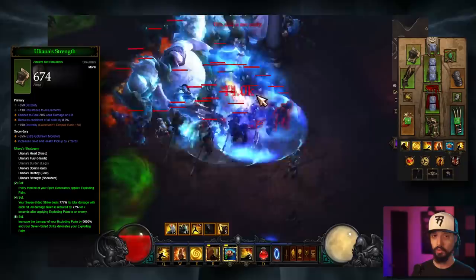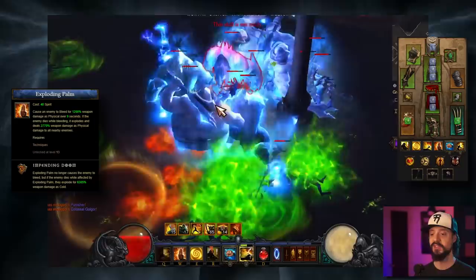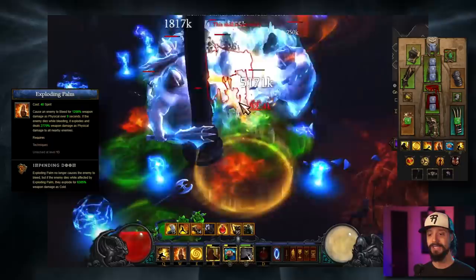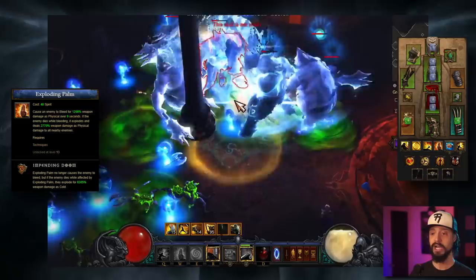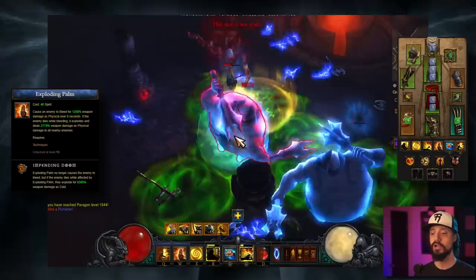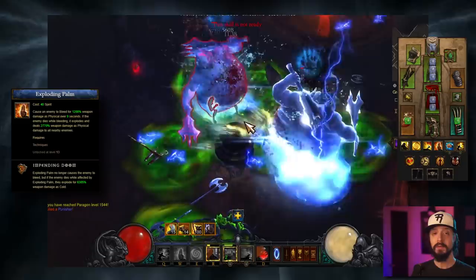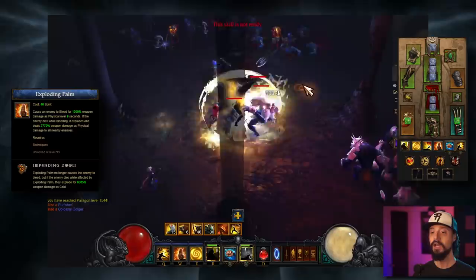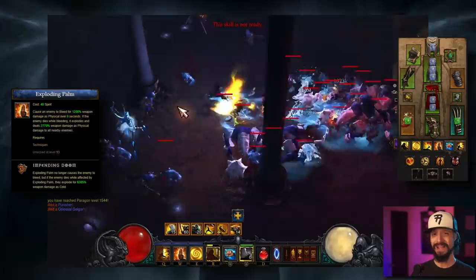One of the many reasons for using Seven-Sided Strike is to explode our Exploding Palm. Exploding Palm causes an enemy to bleed for a chunk of weapon damage as physical over 9 seconds. If that enemy dies while it's still bleeding, it then explodes for a bunch more damage to all nearby enemies. So Seven-Sided Strike with the six-piece of Uliana's would make that Exploding Palm detonate prematurely. The rune we're taking is Impending Doom: Exploding Palm no longer causes the enemy to bleed, but if the enemy dies while affected by Exploding Palm, they explode for 6,300 weapon damage as cold — over double the unruned version. We're getting rid of the damage over time and relying entirely on explosions, which is why this is the best rune for Uliana's.